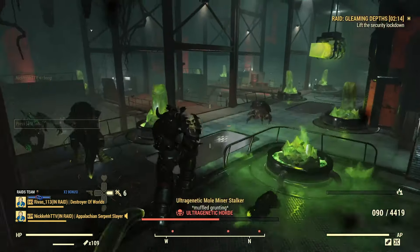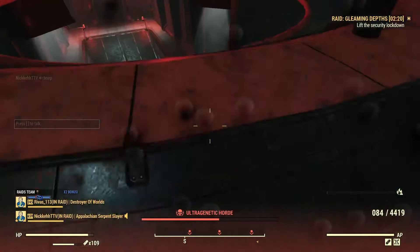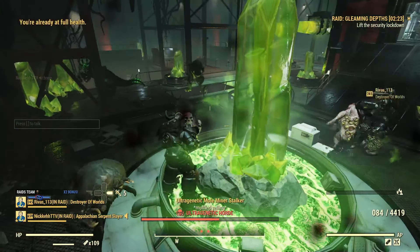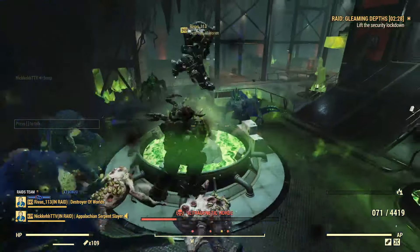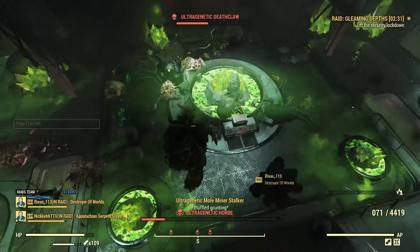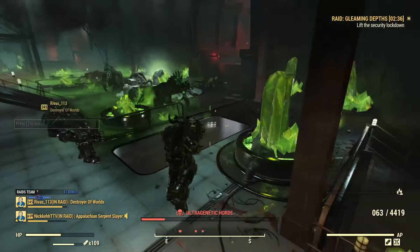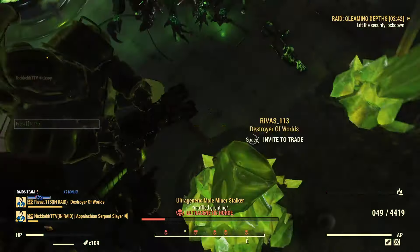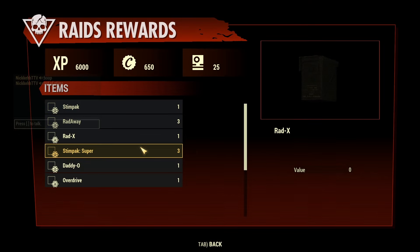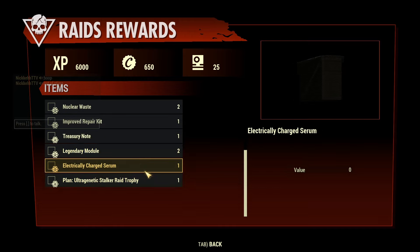Now, I know you've noticed that really big shiny crystal right in the middle of the room — do not break it right off the bat. The reason why is because that crystal does a ton of damage to the Horde, so it's best to wait until the deathclaws spawn and a bunch of the Horde gathers around it. We got on top of the platform, broke it with the deathclaws nearby, and look at how much damage it did — it got the Horde down halfway. Save the big shiny crystal in the middle for when the deathclaws come. As for the rewards, we got some script, caps, experience, chems, and another trophy.